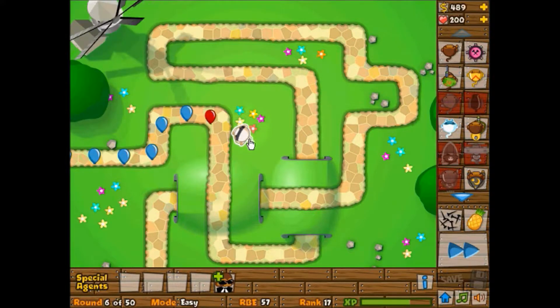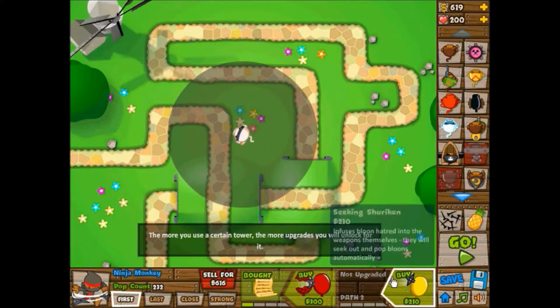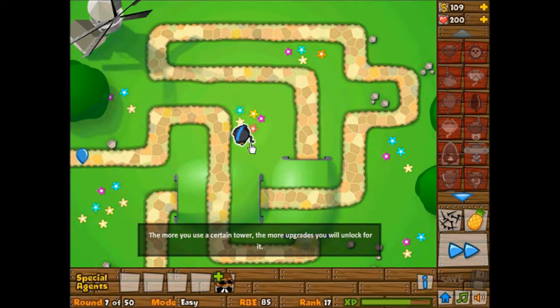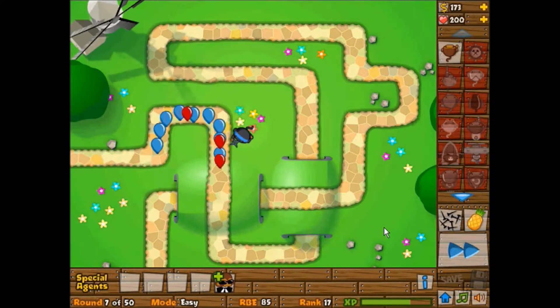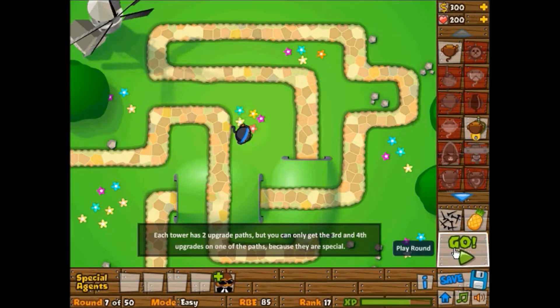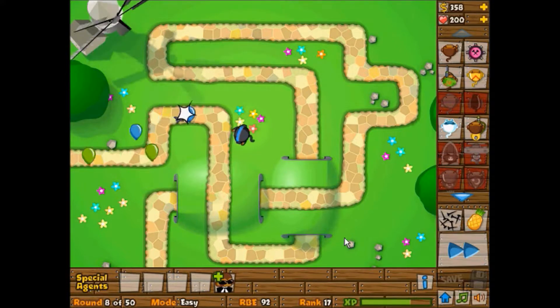He has an incredible range too. Let me check that out — let's see what I can get. Heat-seeking! Now he's all black — not to be racist or anything. In one of these upgrades, you get to throw more than one shuriken. And yeah, that explains it better than I can. So yeah, that's the ninja monkey. You can tell I freaking love this guy.